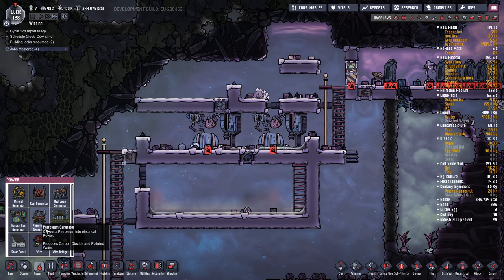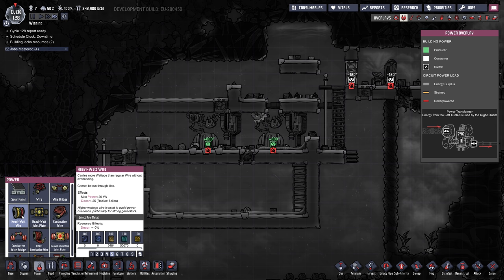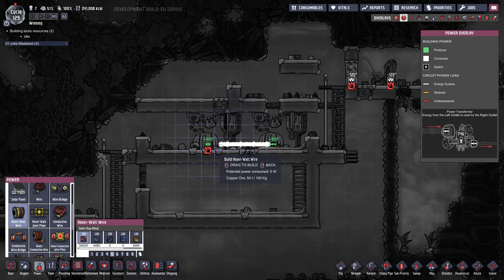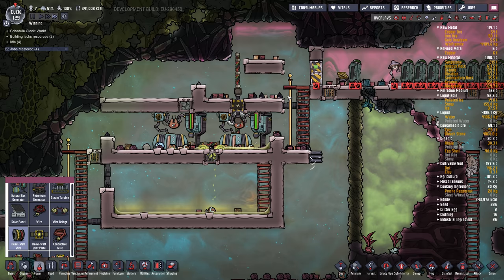I usually use heavy watt wire for my power plants. Under wire you've got heavy watt wire and heavy conductive wire — both carry 20 kilowatts of power. I use the heavy watt wire because it's cheaper and you can use regular metals. The heavy conductive wire uses refined metals, which is a bit more expensive. I'll connect this up along here — this will be our main grid — using a heavy watt joint plate.